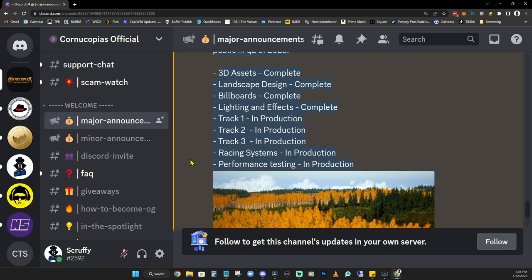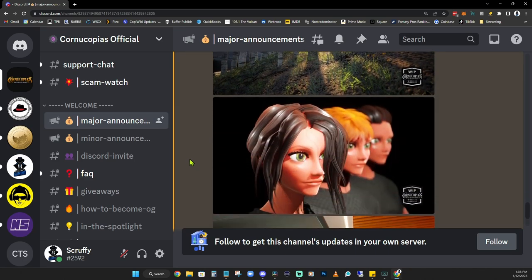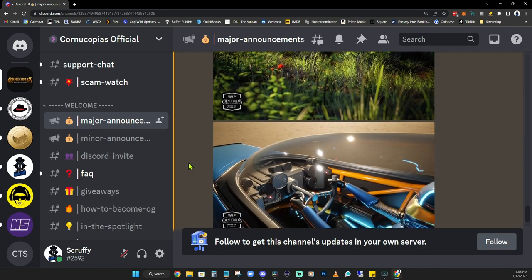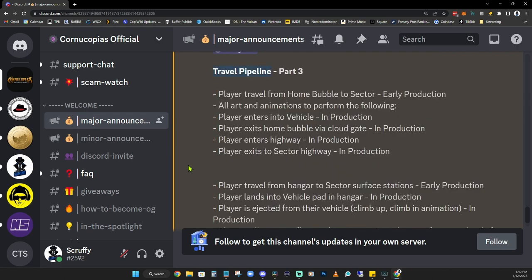Then we get some nice colorful image updates and great artwork. I believe Matt was going on a mushroom hunt or something, so Mario would be proud. Also a look at the T1, which was recently talked about in Copi Cafe. Then we get to the travel pipeline, which was also recently touched on in a Copi Cafe — I'm not going to go over it again, but it's very fascinating stuff. I suggest you check it out. We're moving on to the vehicle pipeline.